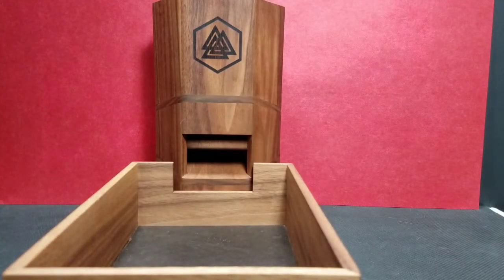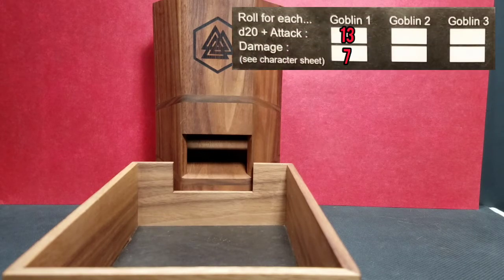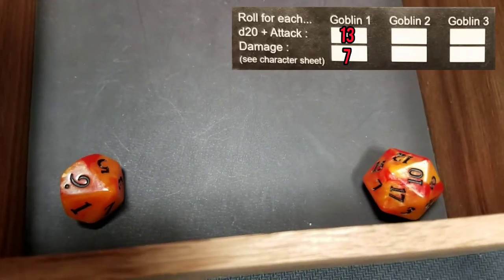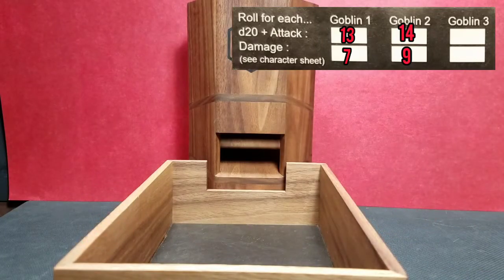We'll put a little chart up in the corner so we can keep track of our attacks per goblin. For goblin number two: we roll a 10, plus four is 14 for our attack, and a nine for our damage.